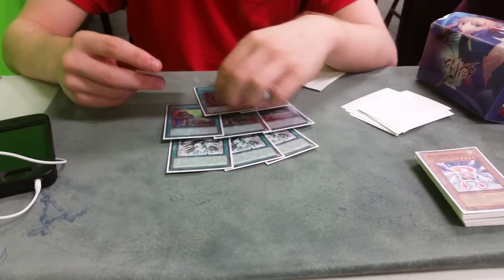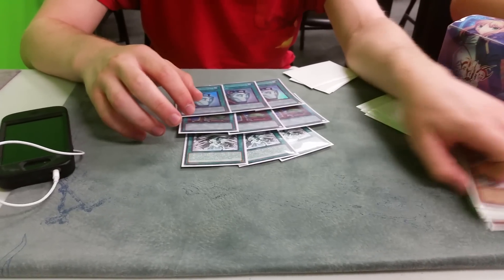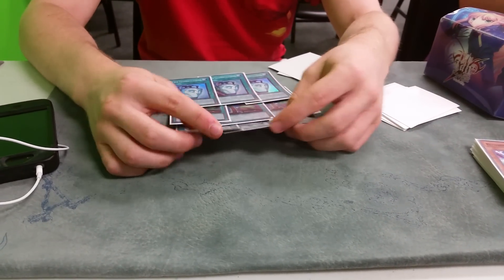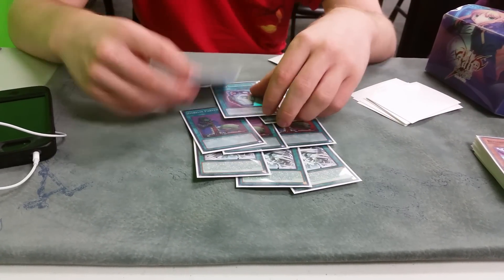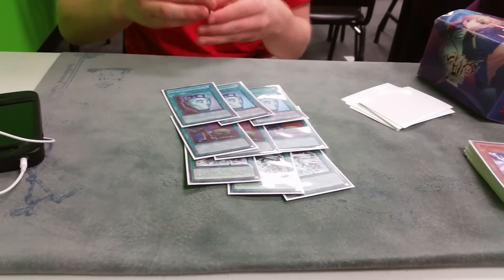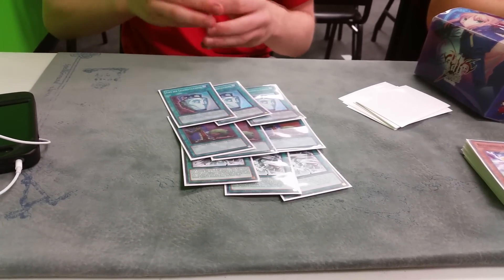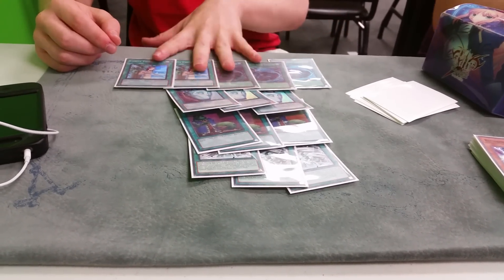These cards ensure that you get to those combo pieces. The extra 1,000 life points for Upstart doesn't really matter because when you OTK with Battery Men, they're either dead anyway because you put like 9,000 to 10,000 damage on the board, or they're just in such a bad position they won't be able to come back anyway.